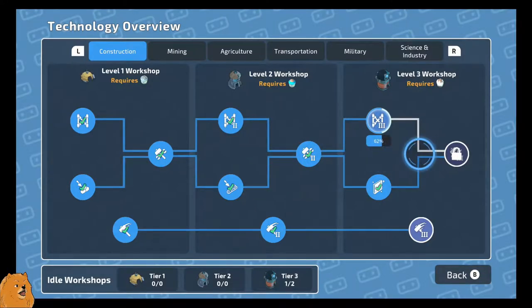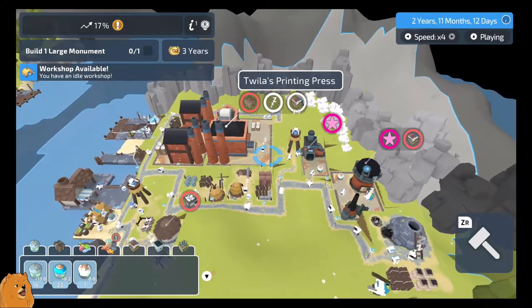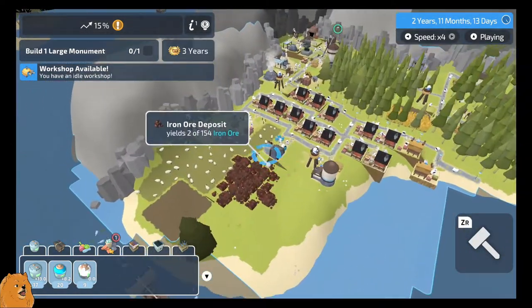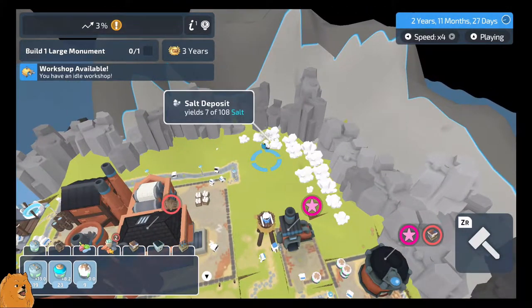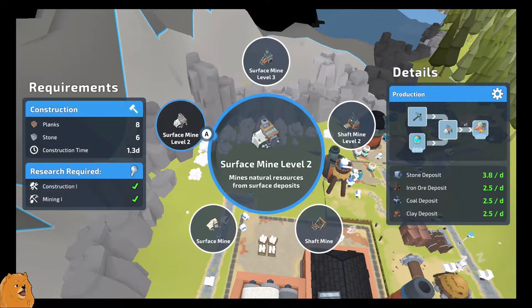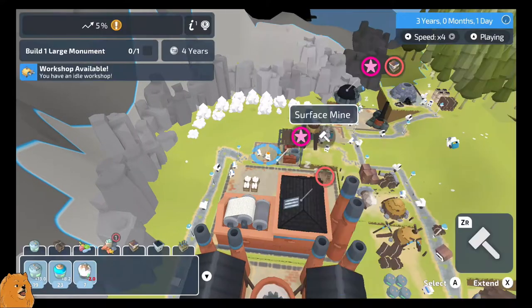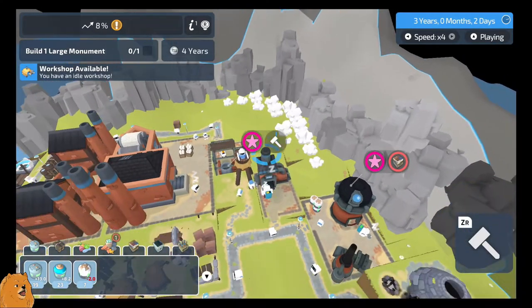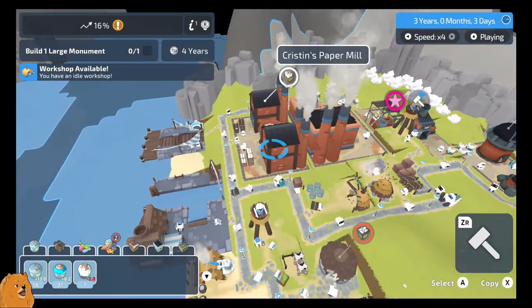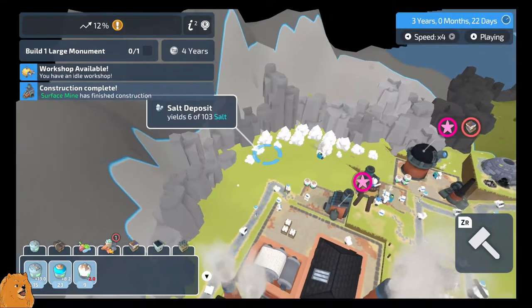Large monument - we're going to need 30 glass, 30 books and 30 tools, so that's going to take an age. We'll be back when we can start researching things. For the fact that that salt pot has to go all the way around - let's build another mine here. Turns out it's off-road tracks so it can't go that way, but okay, do what you've got to do salt pot. The mine's finished - now we can start mining a bit more salt faster, let's go.